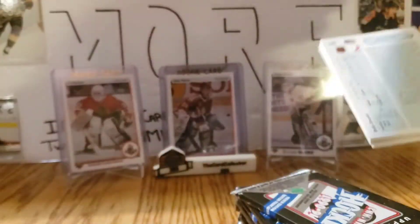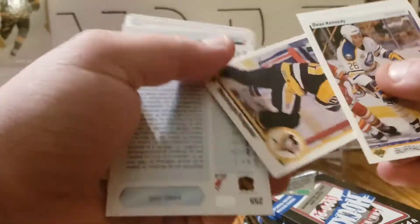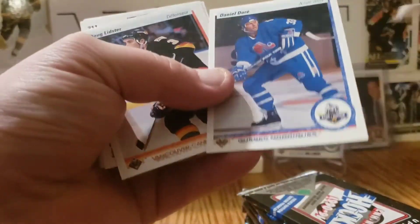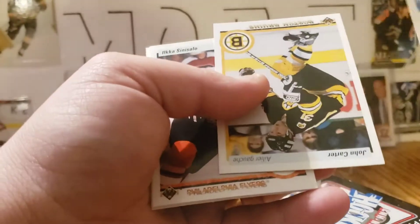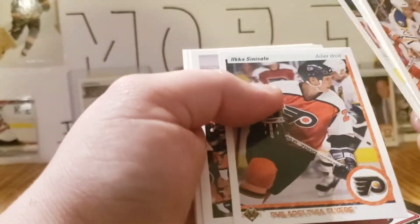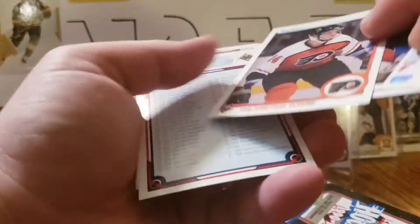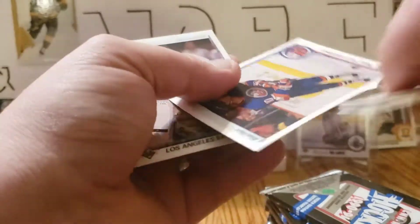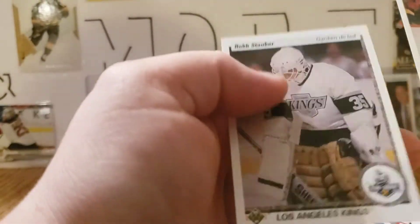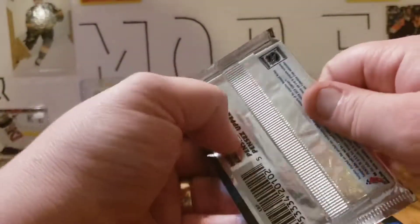Here we have Dean Kennedy again, Mario, Troy Loney, a Star Rookie of Daniel Dior, Doug Lidster, John Carter — not the one in the Disney movie — Ilka Sinisalo, Ron Sutter again, another checklist, Mike Vernon, probably my favorite goalie of all time, Kelly Emerson, Alan Kerr, and a Rob Stauber Star Rookie. He was supposed to be really good, kind of did alright but didn't live up to the expectations.